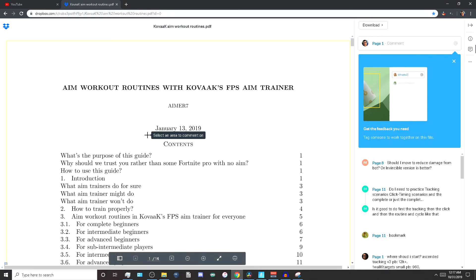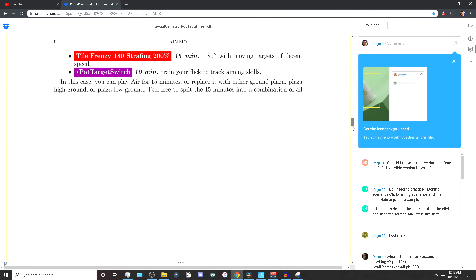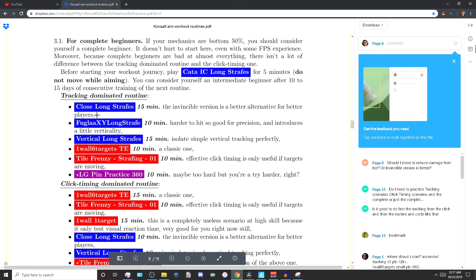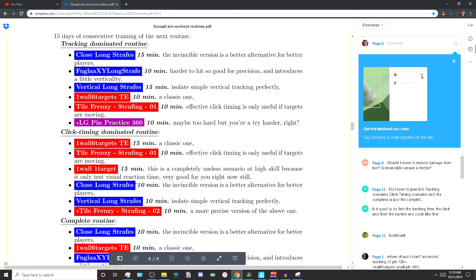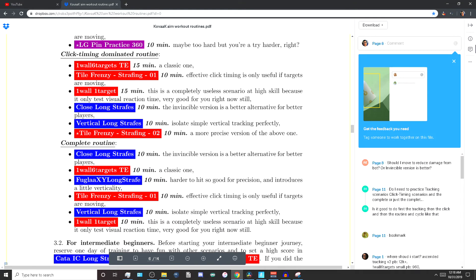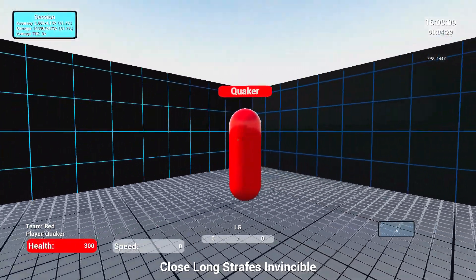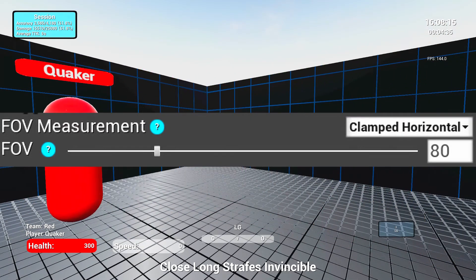Let me go over the Covax FPS training routines that I am working on currently. This guide is made by aimer7 — I'll put his Twitter @ up on the screen. I've been starting with the complete beginner section, where he has three categories. Each category contains a number of routines specific to things like tracking, click timing, and a complete routine which is a mixture of both. I do a complete routine almost every day in one sitting, where each routine should be done in 10 minutes.